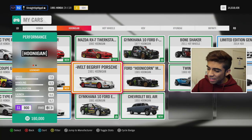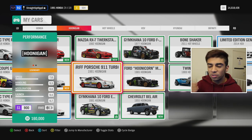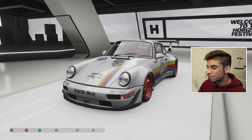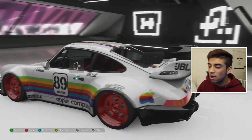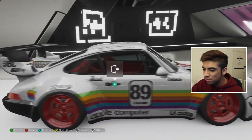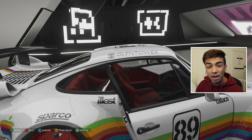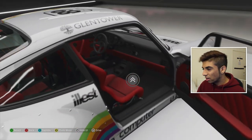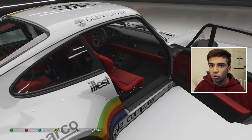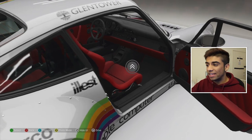This is the first unicorn car I want to talk about on the channel. This is the RWB Porsche Hoonigan Edition. I've actually put a different livery on this. If we go into Forza Vista, I've got a kind of Apple livery — some of you might recognize this as an actual show car in real life. It normally comes with white and red rims. Even the interior is upgraded: you've got Recaro bucket seats and a custom Momo steering wheel. It's the actual Hoonigan car, not just a normal Porsche with an RWB kit.